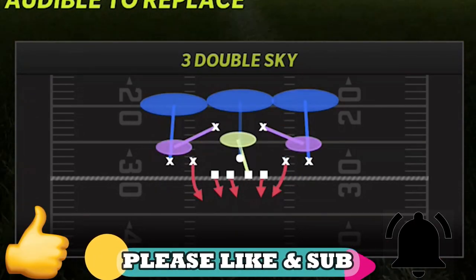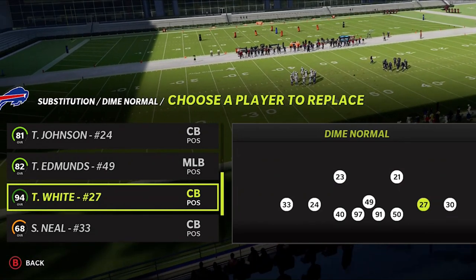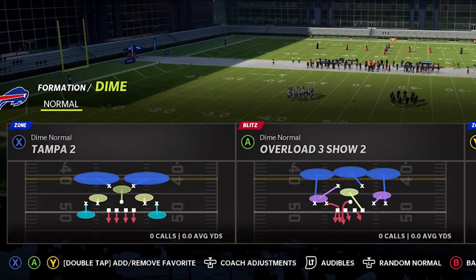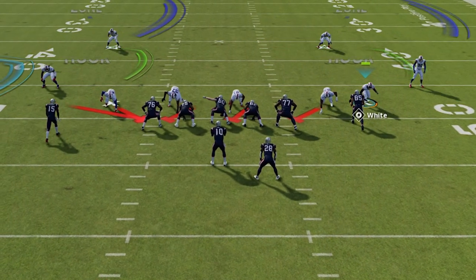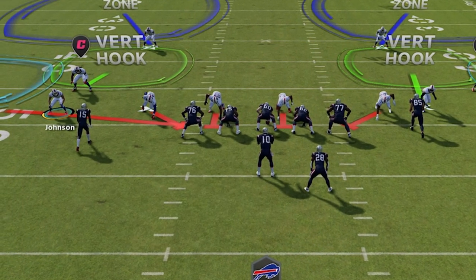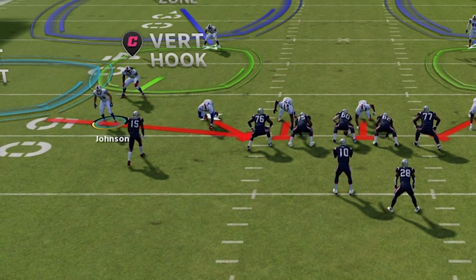If you want to see a full breakdown of the full scheme, hit the like button and let me know in the comment section. You want to make sure that your fastest cornerback is in the blitzing spot. On this team they don't have a lot of speed at cornerback, so the fastest one is Tredavious White — he's only at 91 speed. You also want to make sure that this blitzing cornerback is coming off the opposite side of the running back, because this blitz angle means the running back often can't rotate over quickly enough to pick up the cornerback.